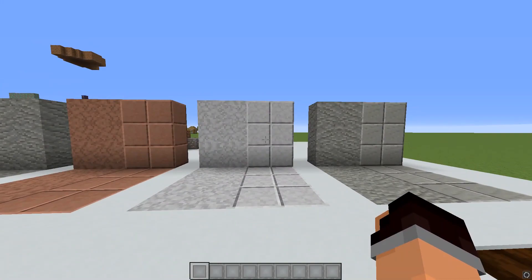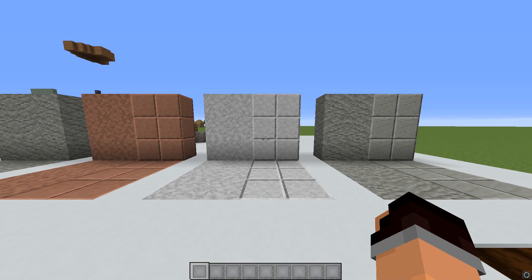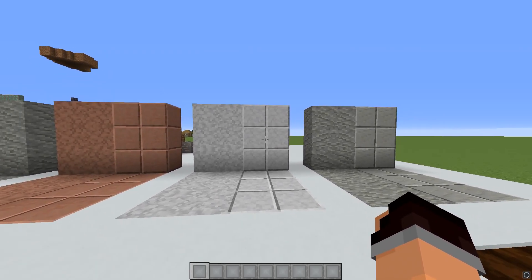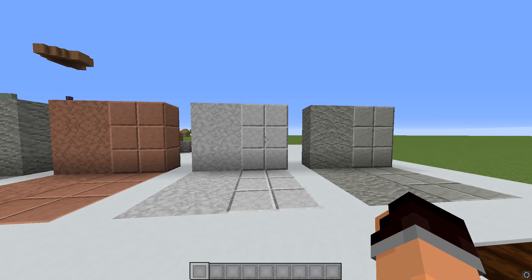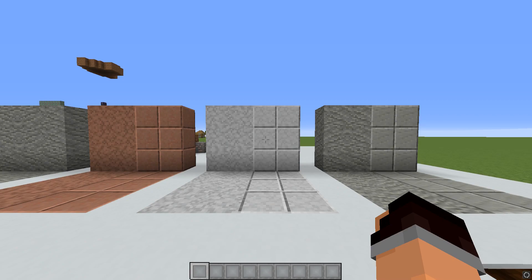Obviously, people do like to have connected textures for polished granite, diorite, and andesite, and I fully understand why. But as I've expressed in the past, I am not a fan of building two blocks next to each other and having the seams magically disappear. I don't like that. So even though we will be adding a lot of CTM features in the future, this is not going to be one of them. Please don't get your hopes up if that was something you were hoping for. However, if that is something people really want, I do already have a few ideas in mind for add-on packs, so maybe we could come back to that at a later date.